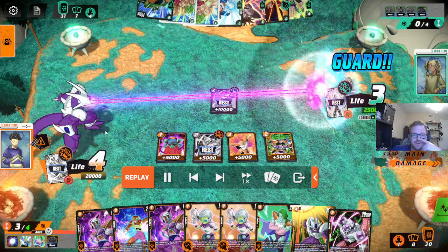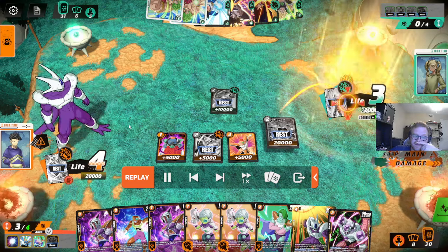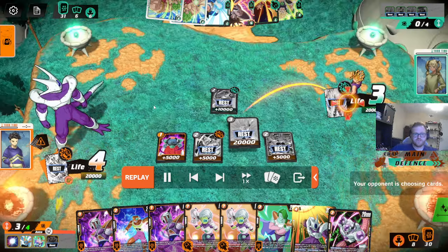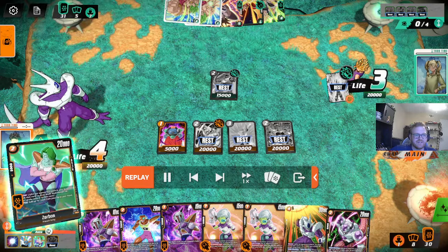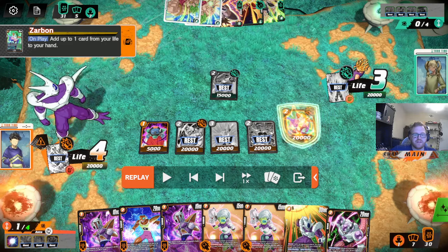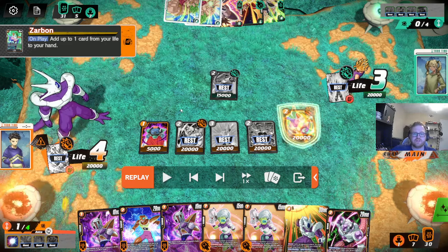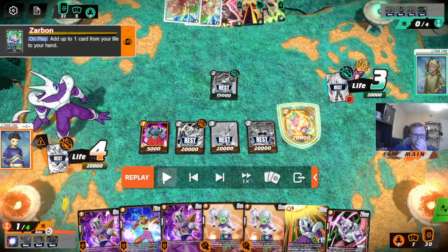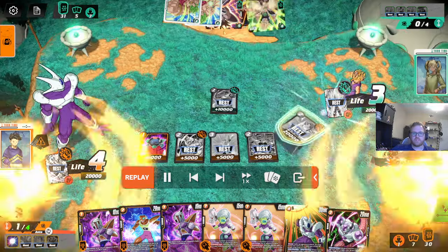This is a worst-case scenario. What I would do if I was Cooler is use the effect, untap an energy, slam Cooler, swing, and KO this Paragus. The only punish he has is 5-drop Gohan, which is a good punish, but it takes up his whole turn. And that 5-drop Gohan kills Cooler, and then you super combo out of the attack. And then you just try to close the game out the following turn. So this would have been a really efficient usage of your energy marker to play the Cooler here, while also baiting something from your opponent.